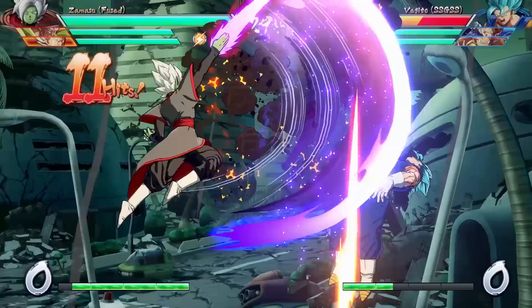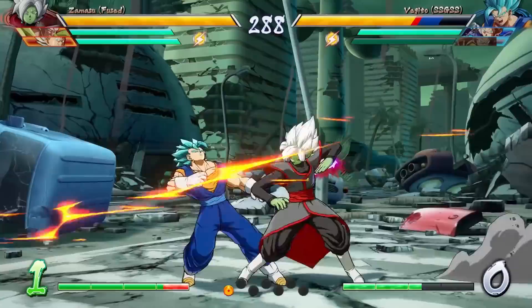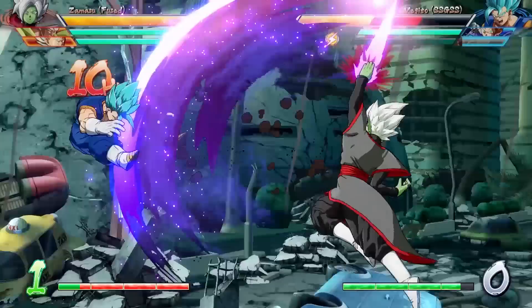Filthy Ningen are beneath these divine combos. The mix-up of the gods, the Angelical Resets. Zamasu is by far the most technical character in the game. He's extremely hard to master, but his potential is celestial. New tech is being discovered every day, but hopefully this video will be a good starting point for those of you trying to pick him up.